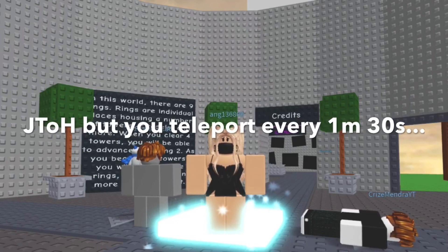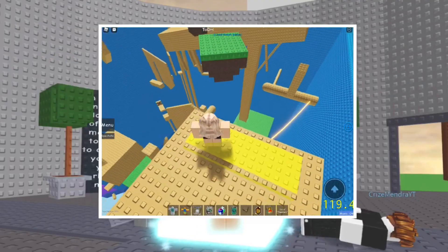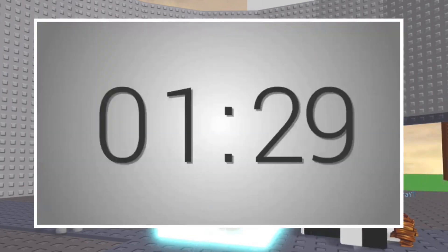Every 1 minute 30 seconds you teleport to another tower. So how it basically works is, we spin a wheel and see what tower we get. Then depending on what floor we're on, we go to that tower, and there'll be a 1 minute 30 second timer.